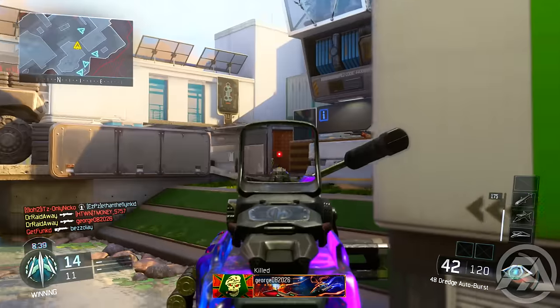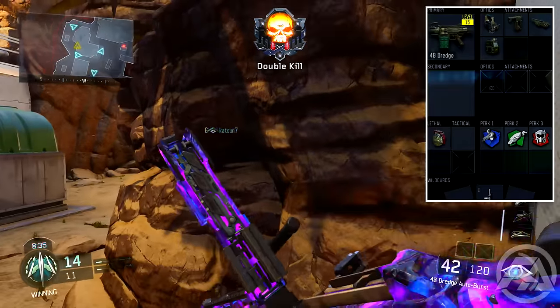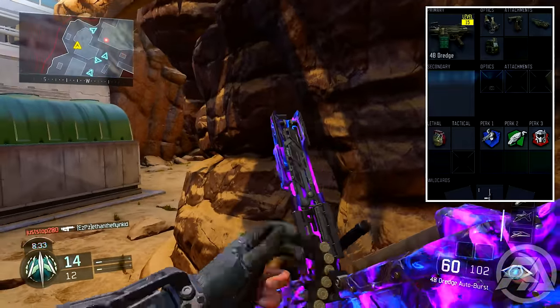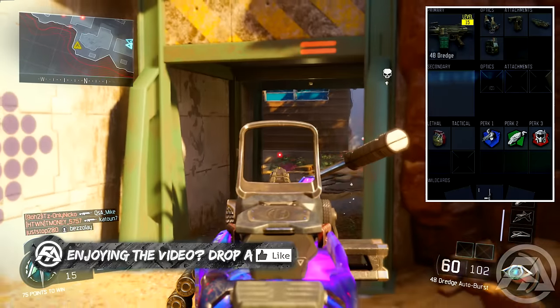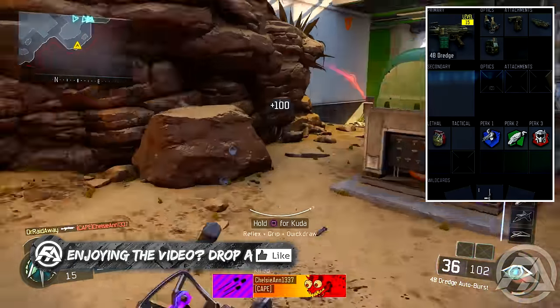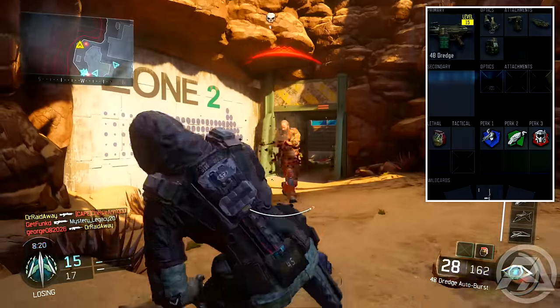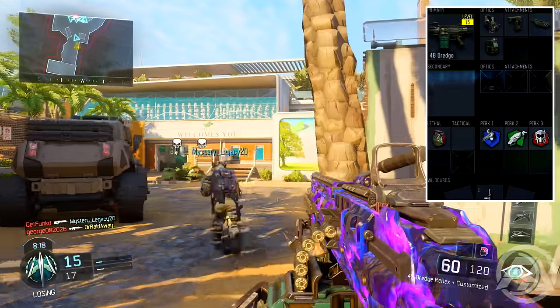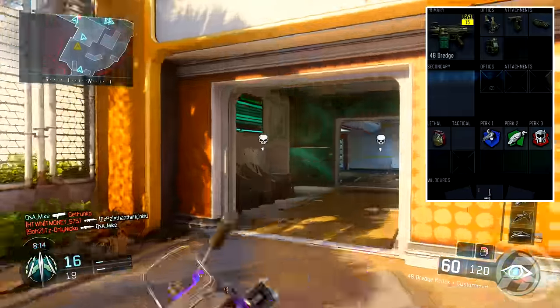Let's jump right into the best class setup. The class setup will be on the screen right now. The 48 Dredge is a six-round burst light machine gun — which is never before seen, I've never seen an LMG be six-round burst. If you hit all six bullets on the enemy it can be a one-burst kill. You'll see in the gameplay I have dark matter camo on it and I one-burst people. It's really overpowered. It is the last LMG you unlock, but it's just really overpowered.